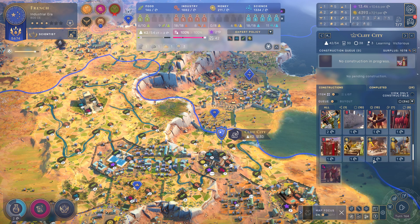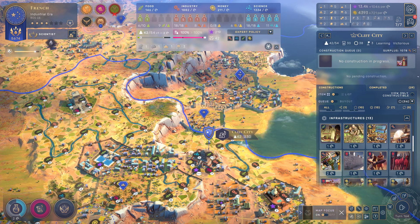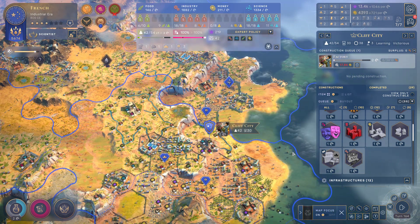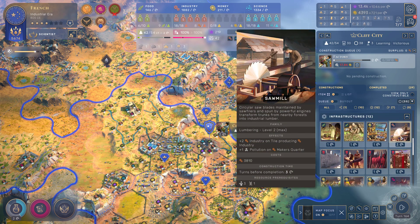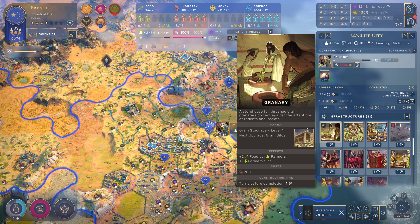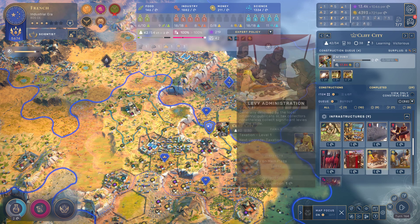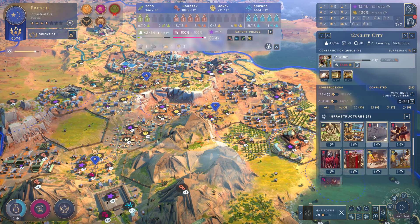Let's actually check on these guys down here, what we are producing in all our cities. Cliff City - you did build a playhouse, okay. We do need some of these things every now and then, but really you should be trying to get the factory going as fast as possible - that's going to be huge for you. Other than that your districts are mostly fine. We could build a railroad, but we're not really focused on doing that. Let's continue to build some other things - industrial production always a good thing. Some food here might not be the worst idea - this is 12 food at this point.